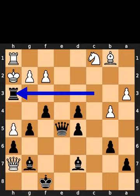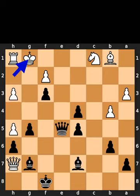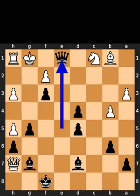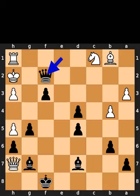Black plays rook to h3, check. White takes the rook on h3 using the pawn. Black plays pawn to f3, check. White plays king to g1. Black plays queen to e1, check. White plays king to h2. Black takes the pawn on f2 using the queen, checkmate.